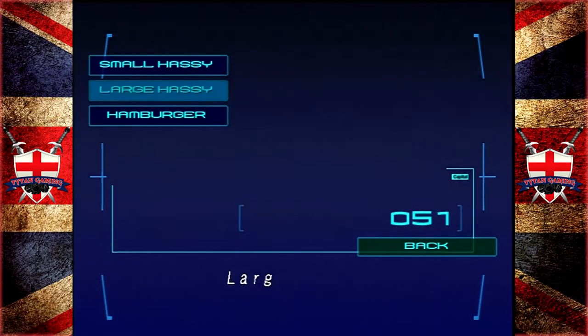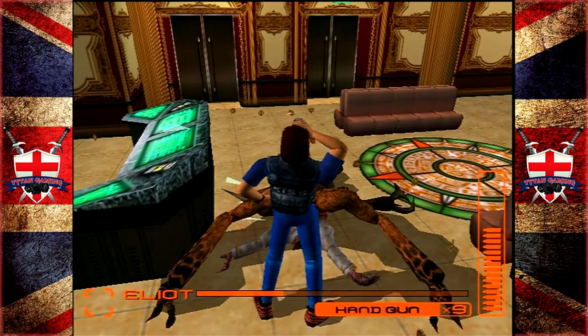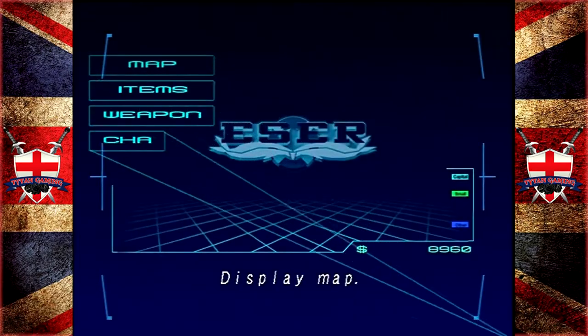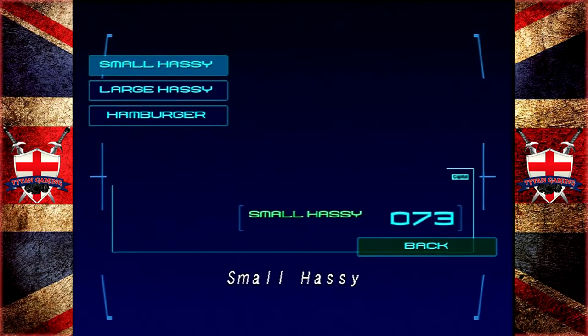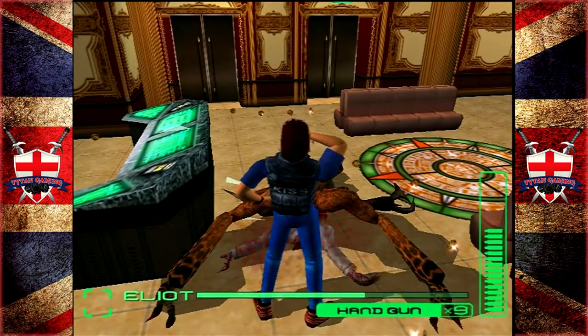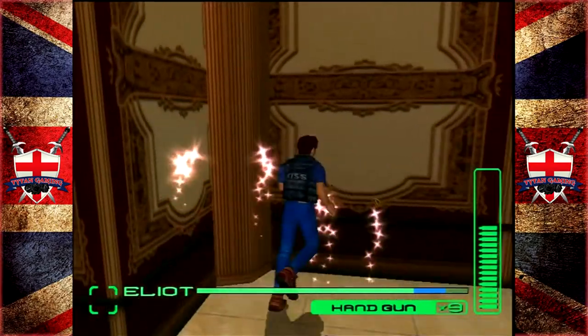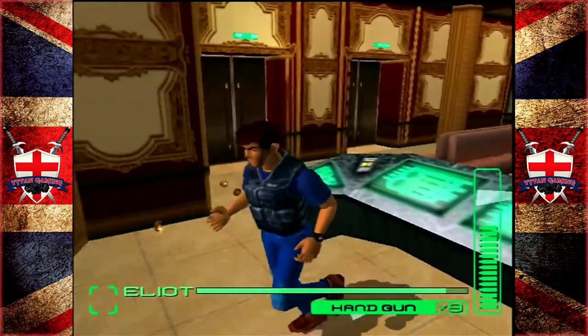In the last video we actually missed that room on the right. I was running around for ages saying I wished we could find a save room — the one room we didn't try in this complex is a save room. Would you believe it.